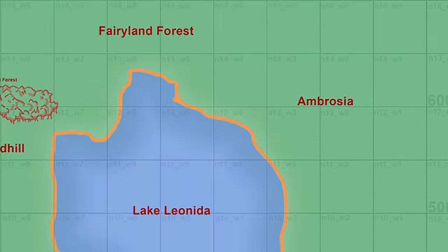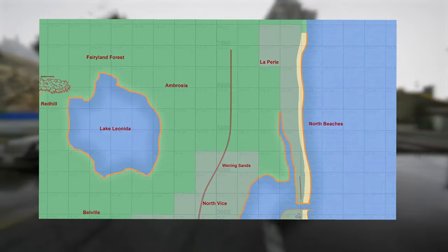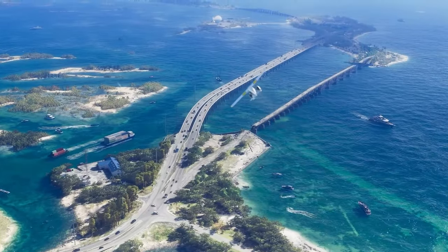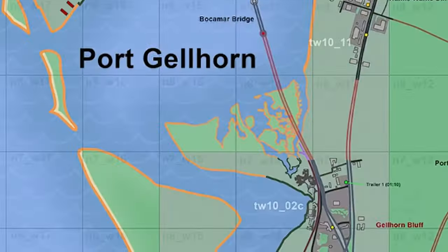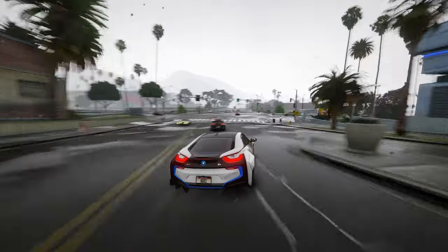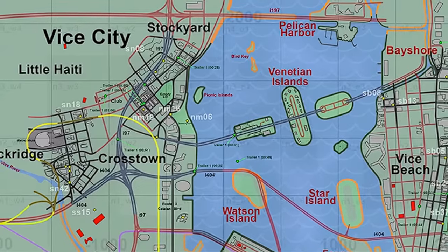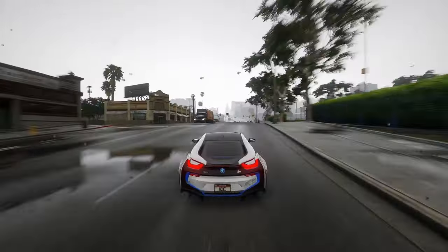To the north of Lake Leonida lies Fairyland Forest, a wooded area neighboring Fairyland — a playful nod to Disney World. To the east of Lake Leonida, you'll find Ambrosia and Laurel, two additional small towns along with North Beaches. Heading south from Yorktown, we reach Port Gorn, which has undergone expansion westward. The buildings and roads depicted in black and grey correspond to those visible in leaked footage and the trailer, while roads highlighted in red remain speculative. A newly added section featuring small islands and a confirmed border indicates further expansion. With these developments, Port Gorn's size may rival that of Vice City, and could rival, if not surpass, GTA 5's Los Santos — remarkable considering it's our second city on the map.